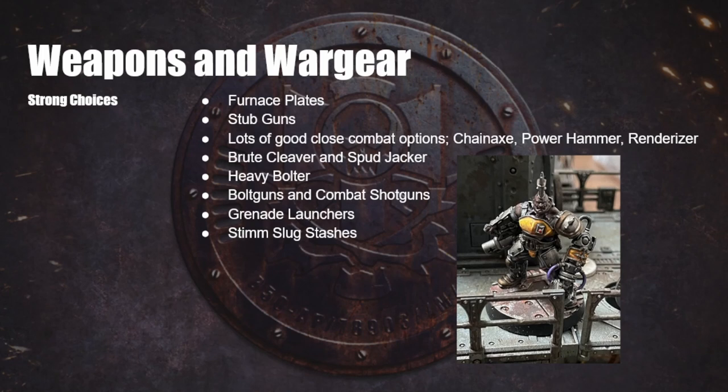Next up, Grenade Launchers. Grenade Launchers are pretty much the only special weapon worth taking for House Goliath. They are your big crowd control and tech weapon. Being indirect template weapons means that you can target the ground and get people who are hiding around corners. Their main job is to throw out a template and pin people so that you can get close. You can also put smoke grenades in your Grenade Launcher and drop down a big smoke template to help your big beefy friends get closer to the enemy without getting shot to death. Grenade Launchers also come in the box — excellent.